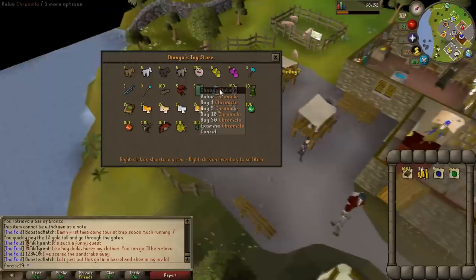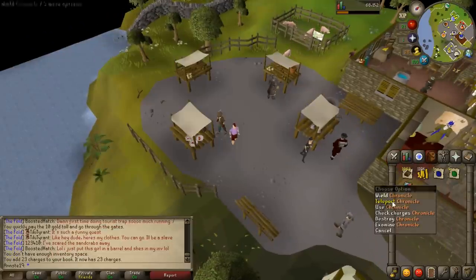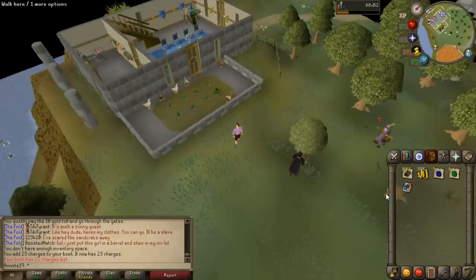These should sell for a pretty penny and give us a good chunk of cash towards our bond — that's the thing we're working towards. Here's a quick tip for newer players: there's an item called the Chronicle that you can buy from Diango in Draynor. You buy pages with it, use the pages on the book, and now you have a bunch of teleports to Varrock.